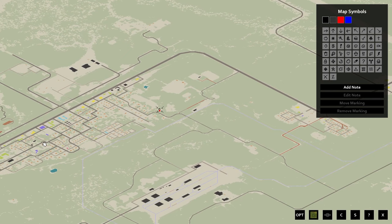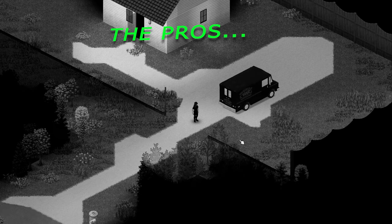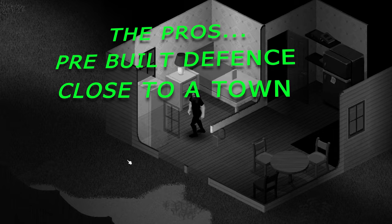We'll start with this base location. It's on the edge of Muldra, more specifically in the north northeast of Muldra. Here are the pros and cons of this place. Starting with the pros: it has a pre-built defense, so all you need to do is block up the entrance and it's fully secure. It's also very close to a town — literally on the edge of one — so there'll be plenty of loot for you loot goblins out there.